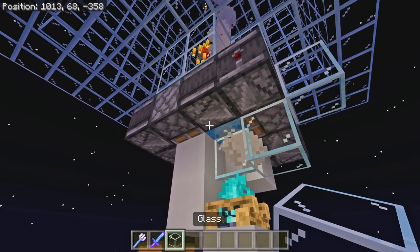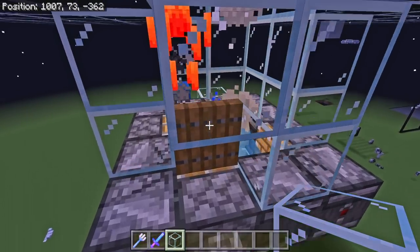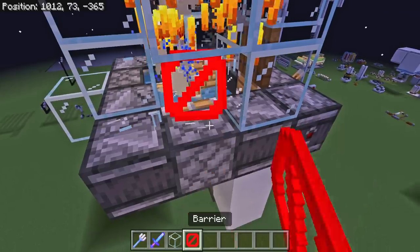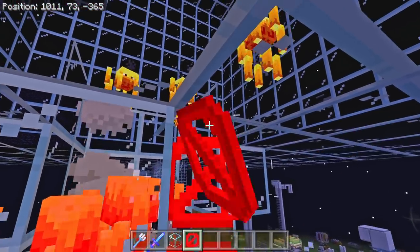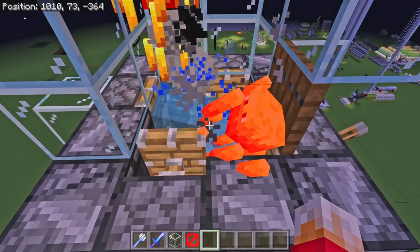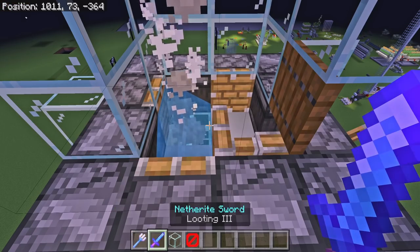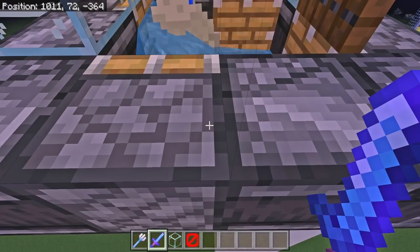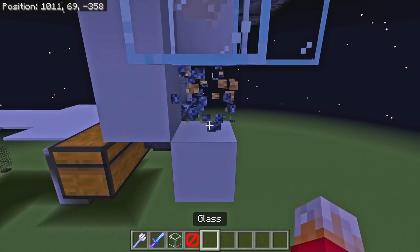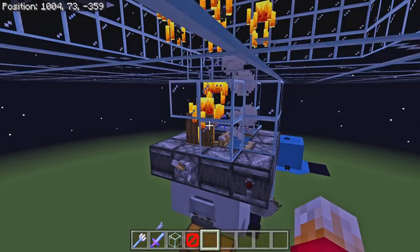The game is now running at 20 times normal speed and you can see this thing is never short of a blaze. All I've got to do is stand here and wait, and eventually all of those blazes will fall down into the hole and get minced into blaze bits and I will get lots and lots of tasty blaze rods. Putting the game back to normal speed, let's check the chest - I've only got six blaze rods. There might be a problem with the collection system here. The blaze rods are not going where I thought they would be going.